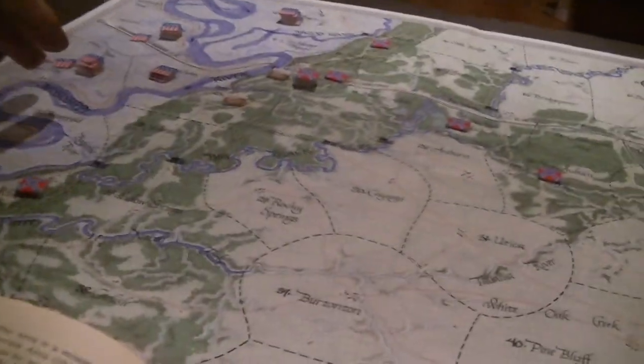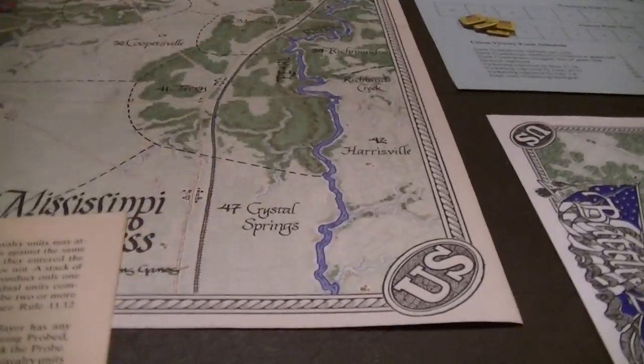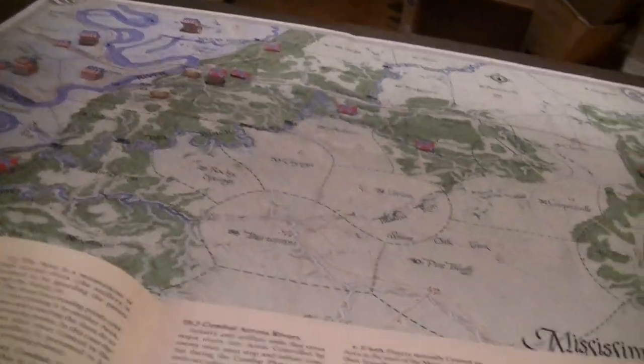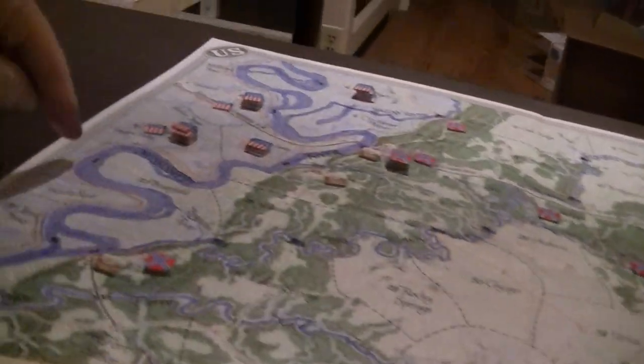Major rivers are significant crossing obstacles — you can cross them only at crossing points, which are generally bridges, ferries, and fords. The Pearl is considered a major river. The Mississippi and Yazoo are so large they can't be forded or bridged in this era — they only have river crossings requiring boats.